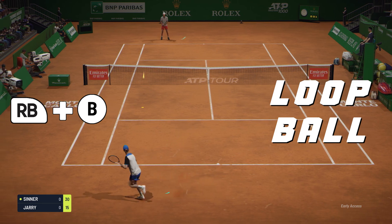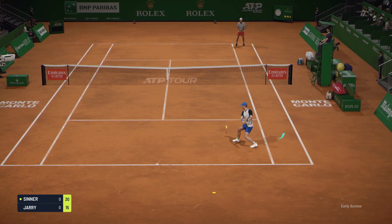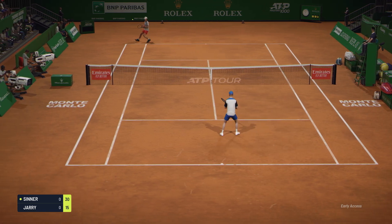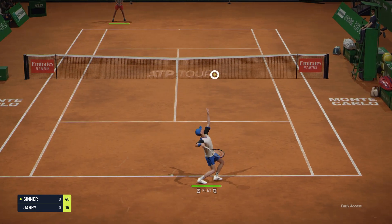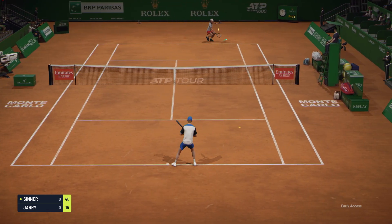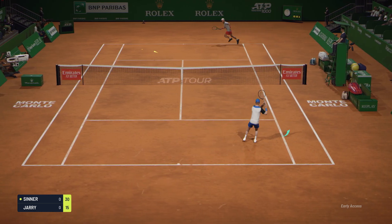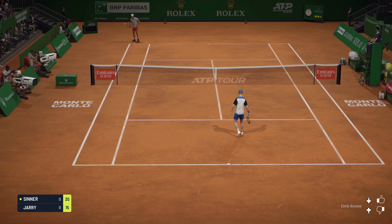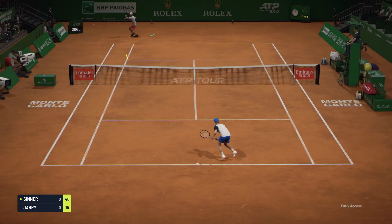Loop Ball: this is a heavy toss-spin defensive shot that generates a high amount of kick as it makes contact with the ground. The loop ball is used to disrupt your opponent's rhythm. For example, if you catch the ball at its peak, it will result in a quick reflex shot. In addition, it can be used to push an opponent back. To counter a loop ball shot, an opponent might return the ball at strike zone as the ball rises.